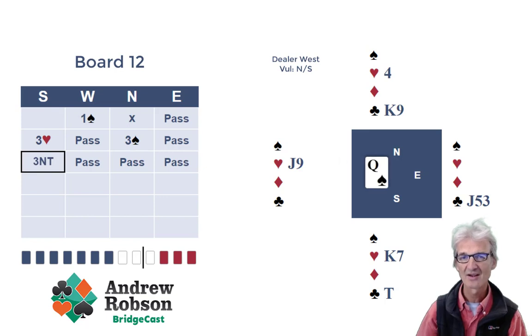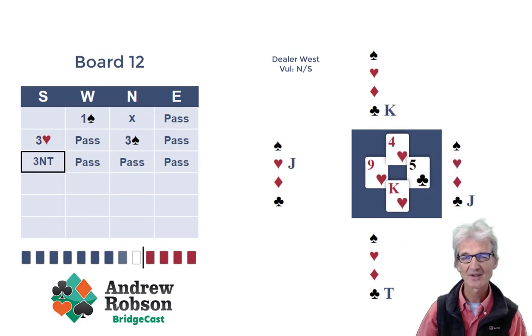West had to throw away a winning spade to keep the hearts and the ace of clubs, so west has only one winning spade. And with dummy's king of clubs promoted, you can now win west's heart with the king and score the last trick with dummy's king of clubs — which is rather fun.